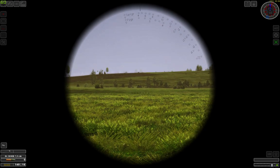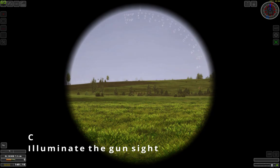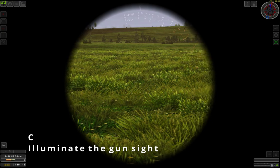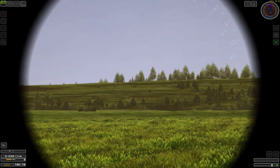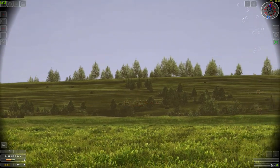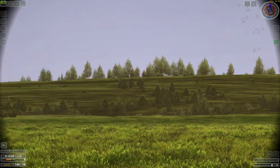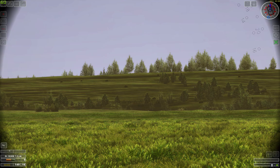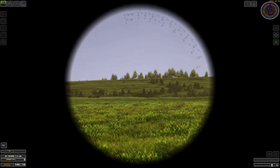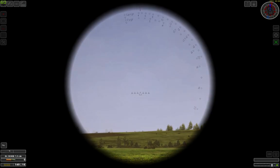Another thing you can do is press C, like Charlie, which will illuminate the gun sight. This might be very useful if you are trying to range your target against a darker background, where the default black markings might be hard to read. Let me switch to the black markings so I can explain it better.